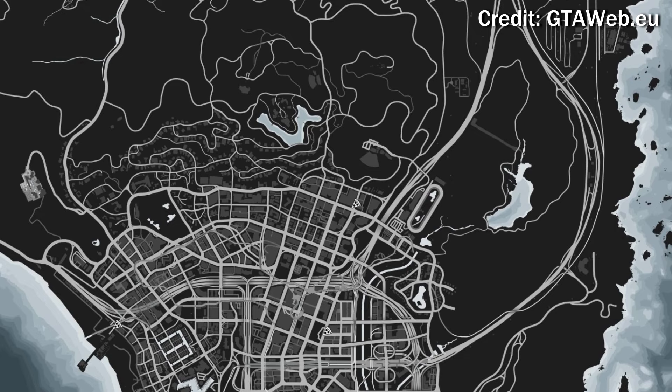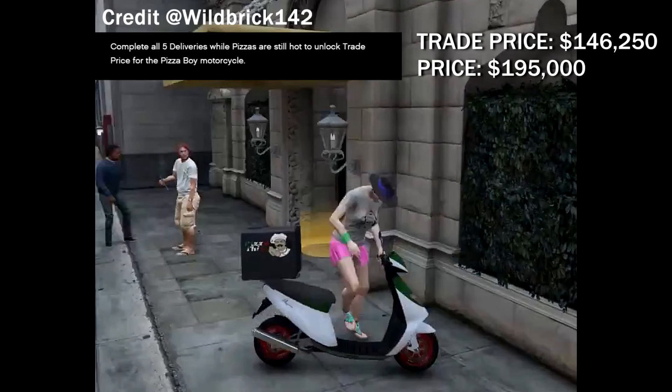Now let's talk about the rewards and how you can unlock them in GTA Online. If you complete all five deliveries while the pizzas are still hot, you'll unlock the trade price for the Pizza Boy motorcycle. The trade price is $146,250. You'll save around $50,000 GTA dollars by unlocking the trade price, and it's pretty easy to do.